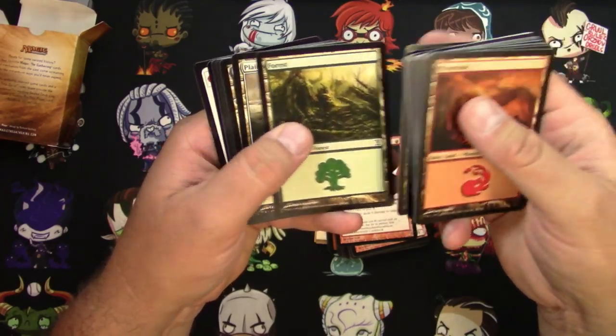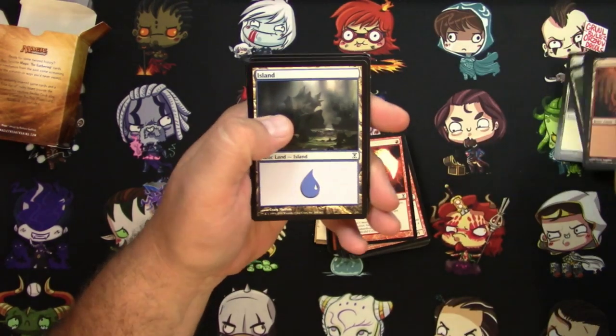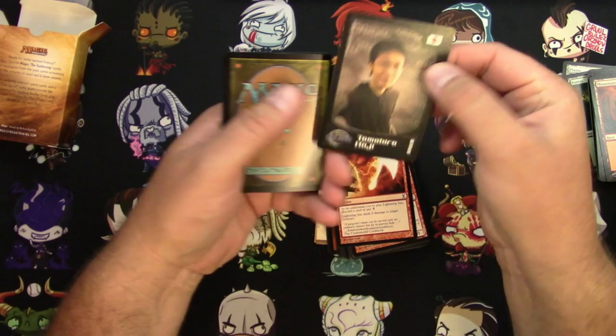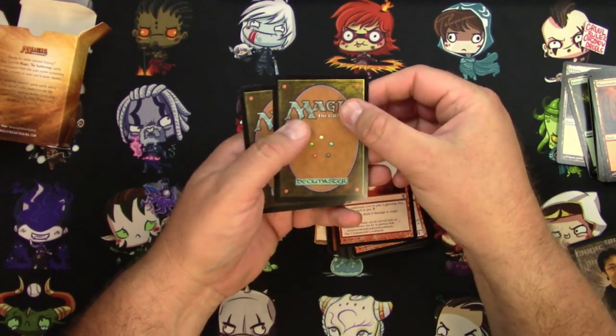John Avon lands — everybody loves those. And then oh, I got a foil something — maybe I'll save that till the end. You also get a player card too: Tomohiro Kaji. Not familiar with that one.